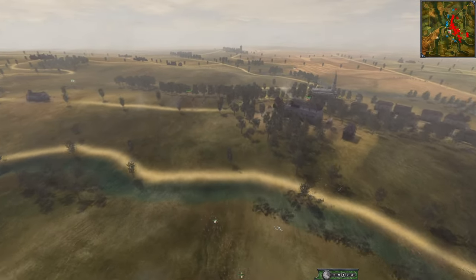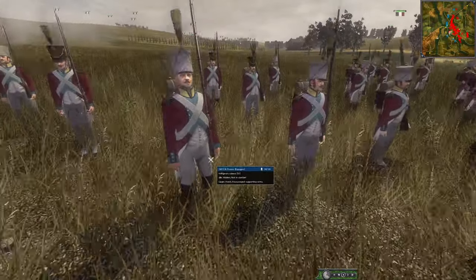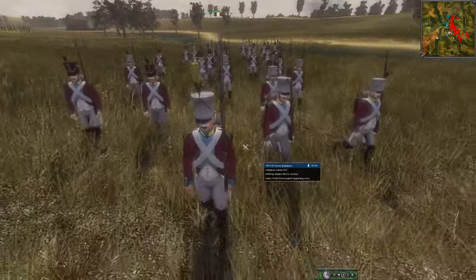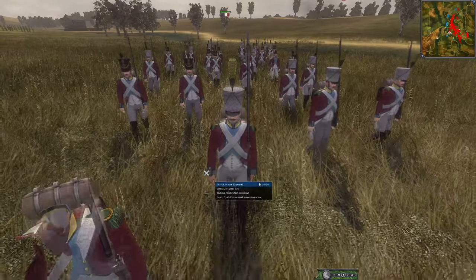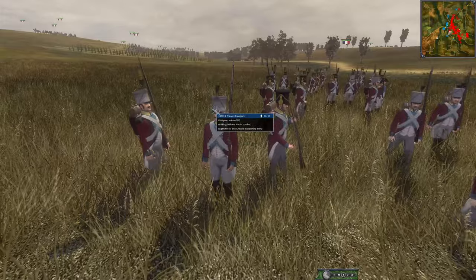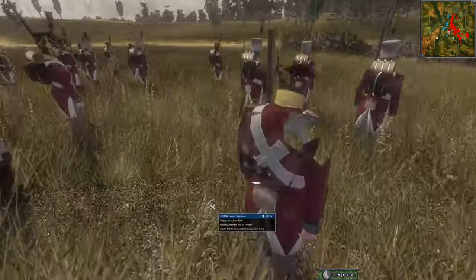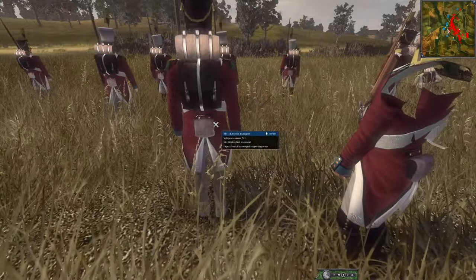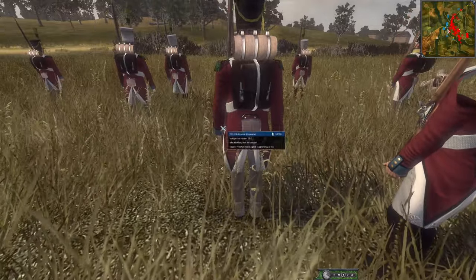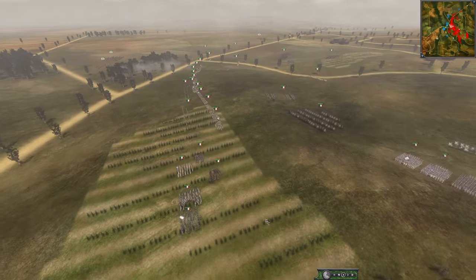I'm actually making some Swiss skirmisher minifigures - mine look a little bit different, I think it's a different regiment than this one. But these look pretty nice. I'm doing the uniform with the red, gold epaulets, and blue center. The hat is black - just like this guy's hat - and then there's a little saber on the back with the cartridge pouch on the right. Looks pretty similar for sure.